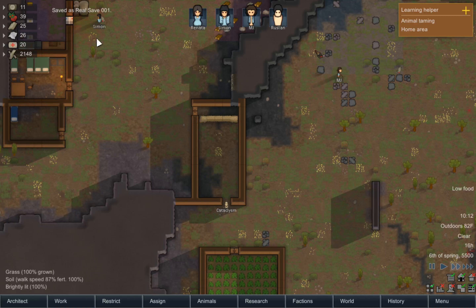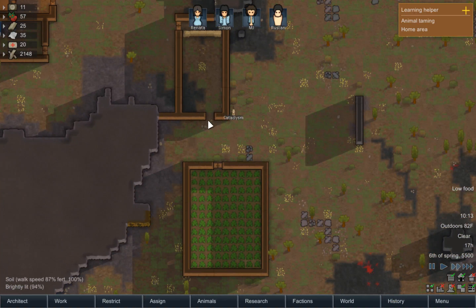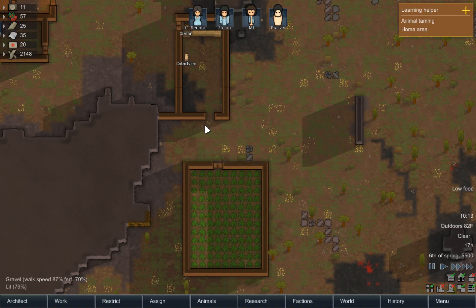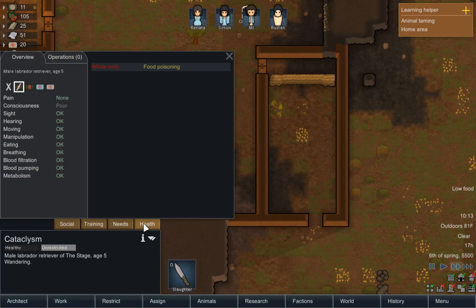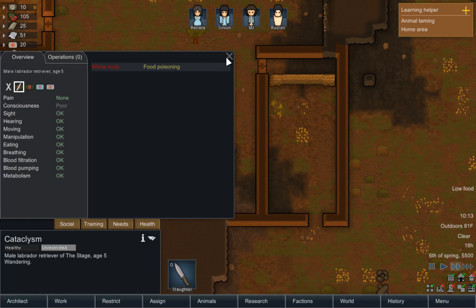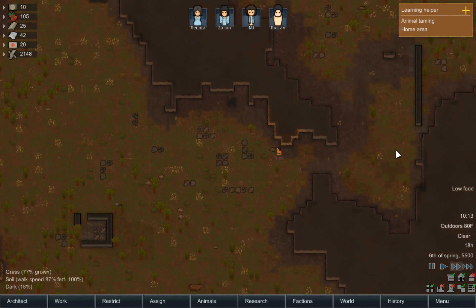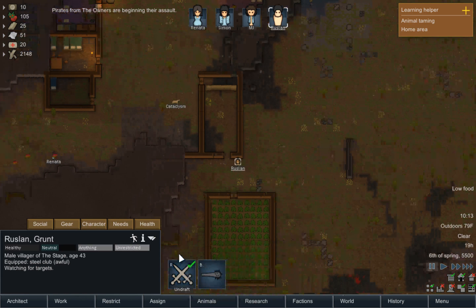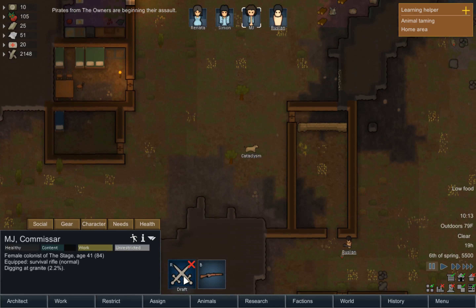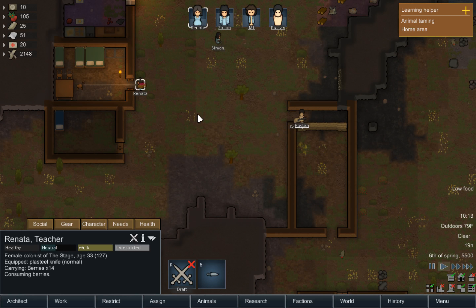We're going to wait until it says they're starting their assault. And when they start their assault, we're going to draft some people and line them up here. Hopefully he heads in that way — he's going to have a little bit of cover here, so I guess we should do something about that. Rustlin, you're drafted. MJ, you're drafted. Simon, you're drafted. Renata, you're fine, don't worry about it.